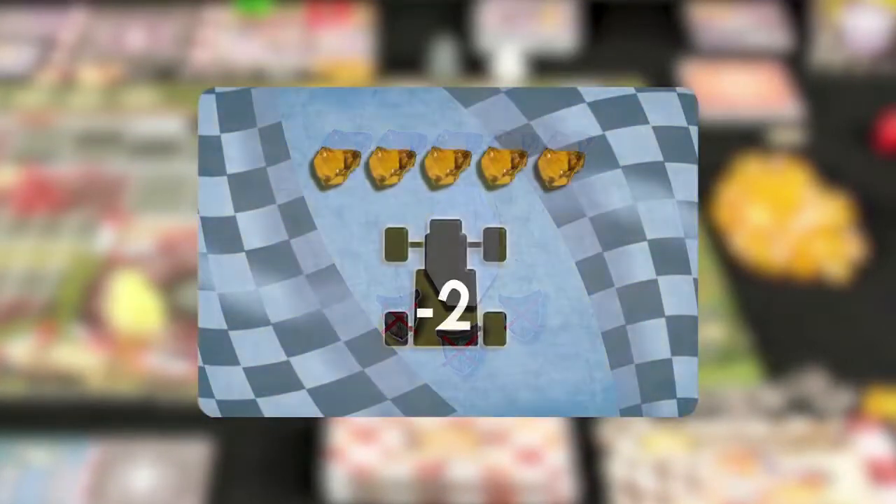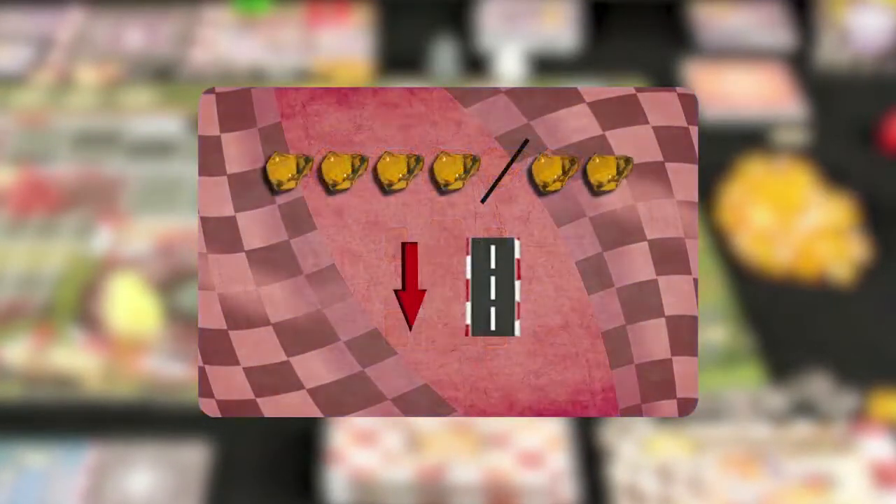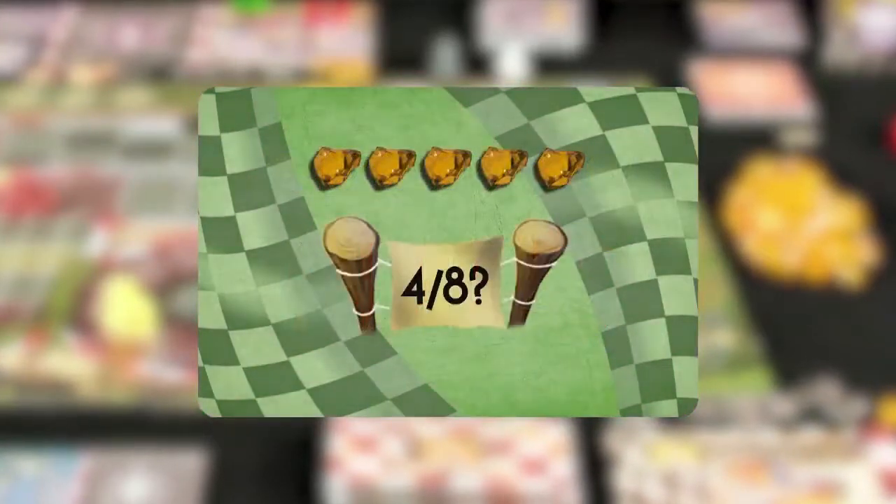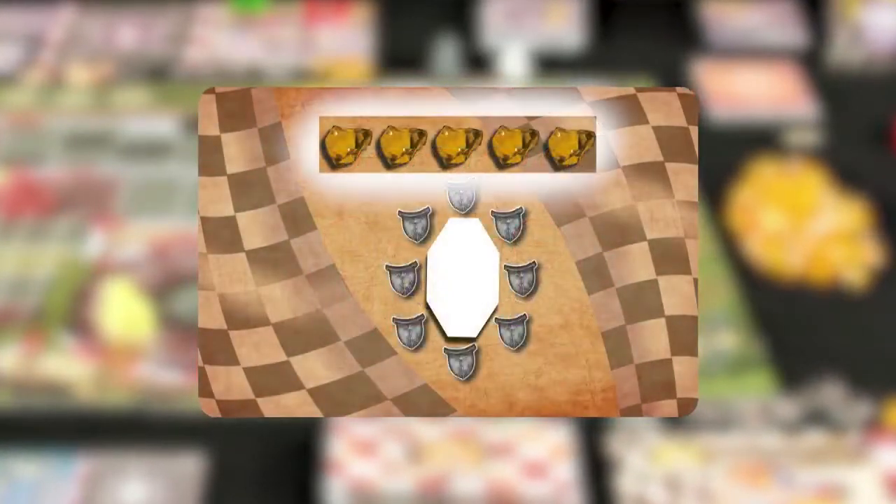Before starting the race, deal one multi-essence spell card of their color to each player. In addition to moving and performing an action, you may cast your spell by paying its cost.